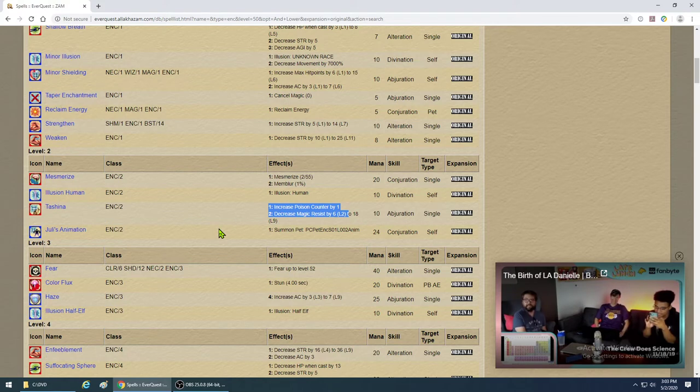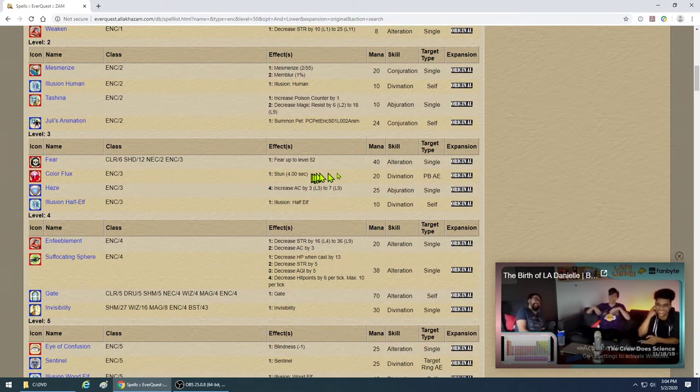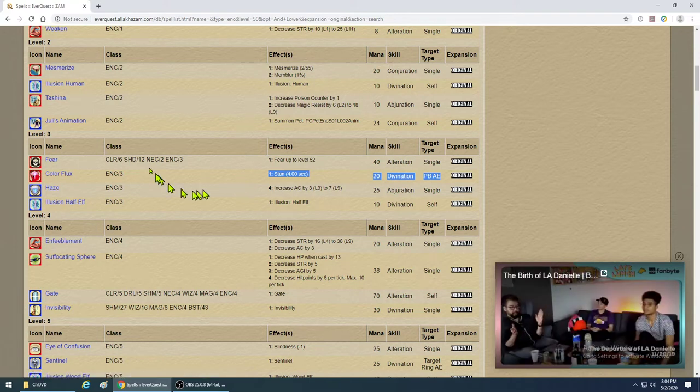Once you pass level 55, they start putting level limitations on spells and it doesn't work as well. Levels 1 to 55 are the golden years for an enchanter. At level 3, get your first point-blank AE stun. You can see the story here — you're set to do crowd control. This does use some mana, so you have to ask yourself: do you want to pop the stun for 4 seconds, or mesmerize them?